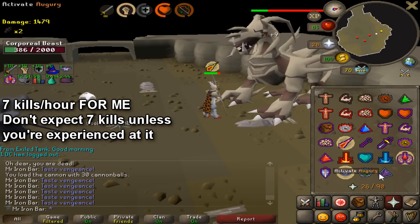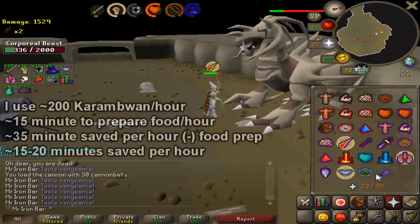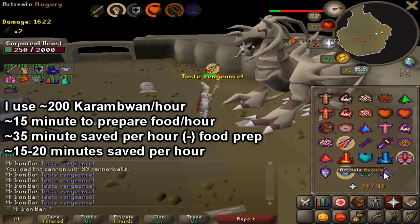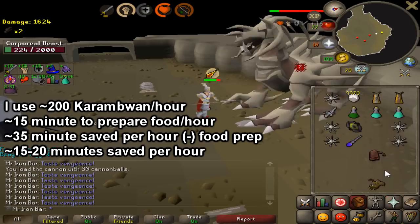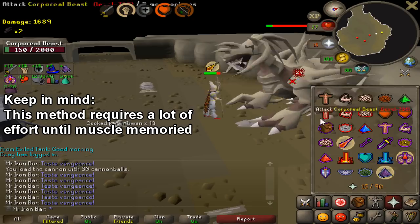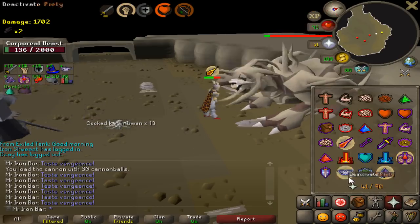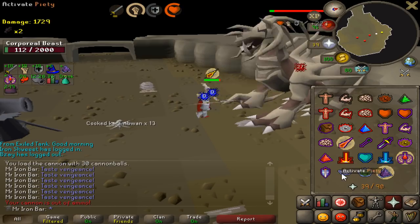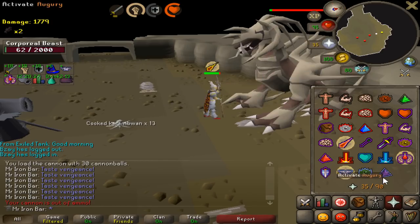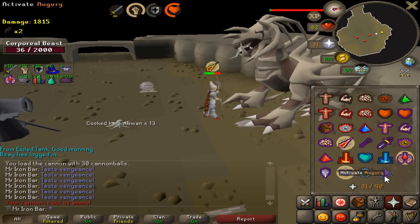I've consistently pulled off seven kills an hour for at least the past 200 kills, so I'm very confident in that. Even accounting for time spent getting food for my method, it's still about 15 to 20 minutes quicker every hour. I definitely want to do the most efficient method, and I like this method more because the UIM method is too chill. If you want to relax and kill Corp without much concentration, the UIM method at four to four and a half kills an hour is still decent - even half a year ago that would have been a dream.